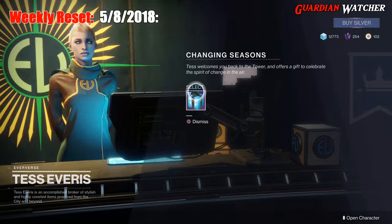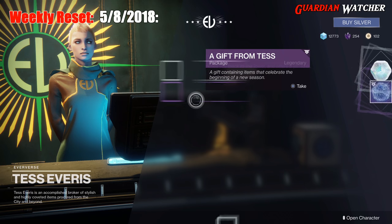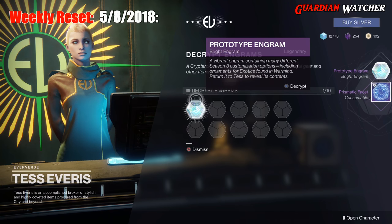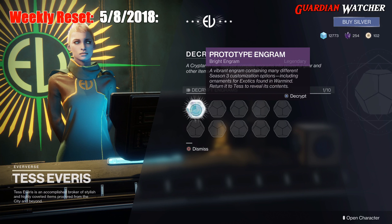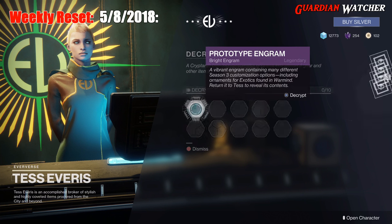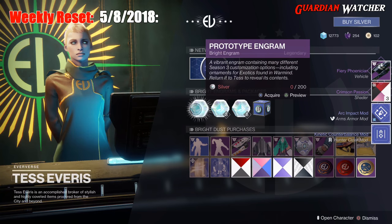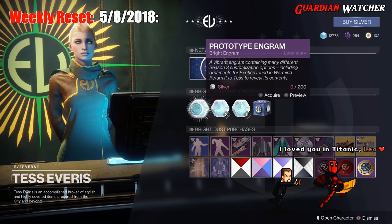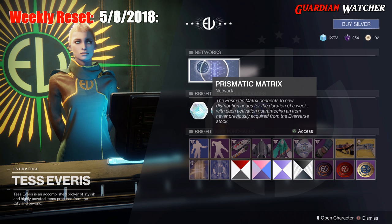Starting with Tess Everest at the Eververse, we have Changing Seasons and also a gift from Tess. We get a prototype engram and a prismatic facet. Let's see what the prototype engram gives us. We get a Fiery Phoenician and Crimson Passion, with two other things. Then there's a new thing called the Prismatic Matrix — let's go ahead and look at that.